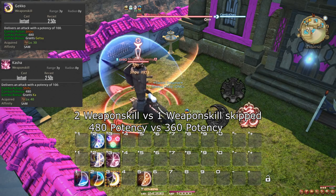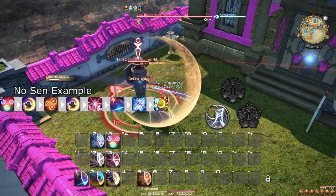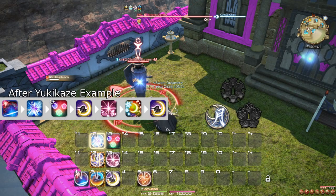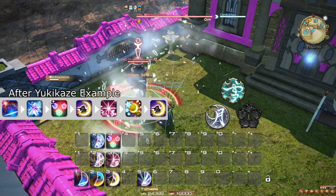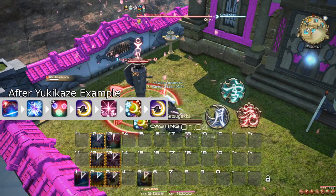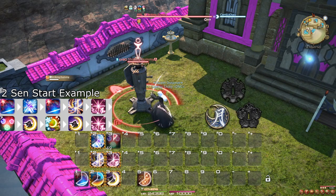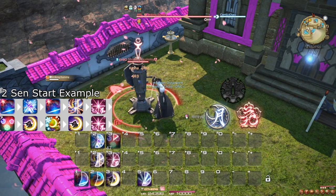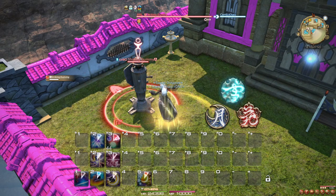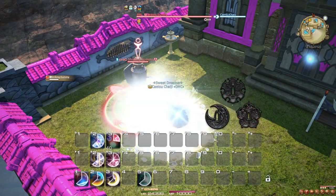For some examples of best practices with Meikyo Shisui: you can use it while not having any Sen, followed by Gekko, Higanbana, Gekko, Kasha. Or, as another option, if you have Setsu (the Yukikaze Sen), use Gekko, Kasha, Midare Setsugekka, then Gekko or Kasha depending on what buff has more duration left. If you have Setsu and another Sen, you can also start with the Sen you don't have, Midare Setsugekka, Gekko, Kasha, and go from there. Using one of the Meikyo Shisui usages on Yukikaze is also fine, just keep in mind that the other options are better both in terms of damage potential and time saved.